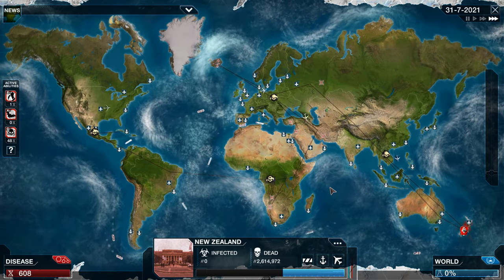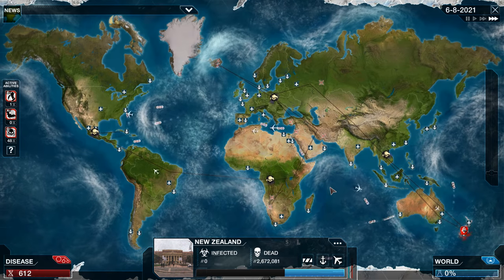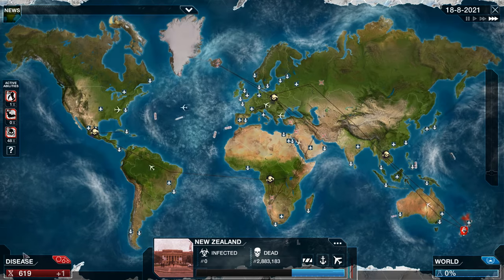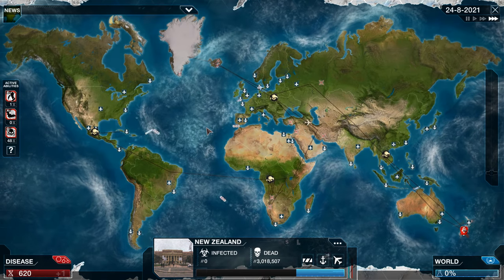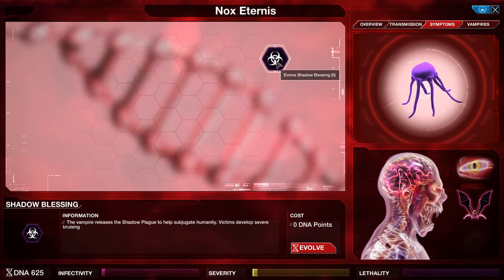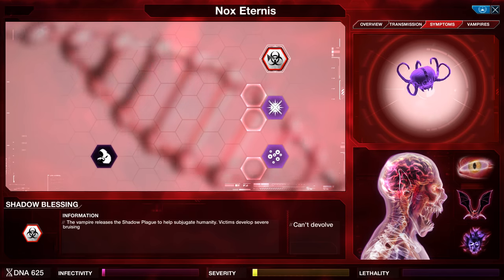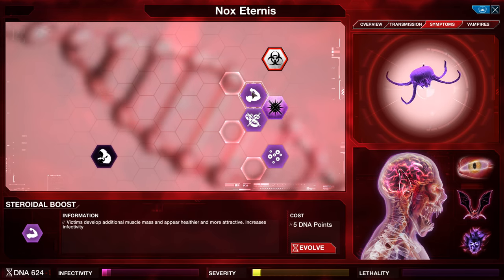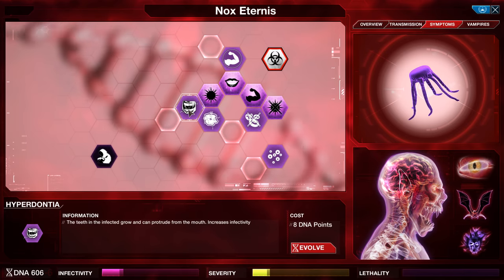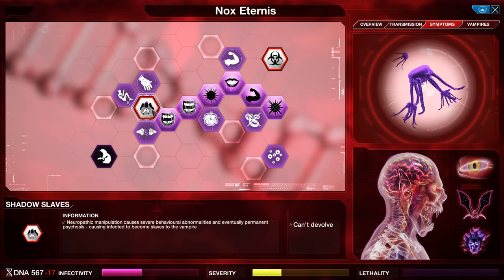Now that we have over 600 DNA, we are prepared to start the next phase. We can sit here longer if we want to, but I find that 600 is a pretty good baseline to guarantee you'll get five stars. Let's go ahead and go to Symptoms and get the Shadow Blessing. My goal here is to get maximum infectivity as quickly as possible. So now that we have this, we're going to grab Nocturnal, Steroidal Boost, Pheromone Secretion, Photophobia, Hyperdontia, Jugular Bite, and Shadow Slaves just so we have unlocked a win condition.